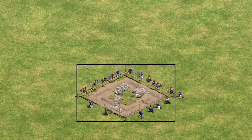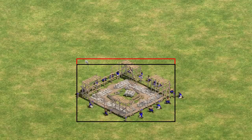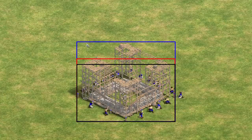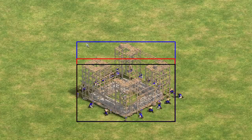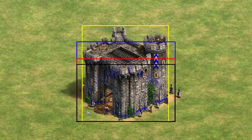For another example, let's look at a castle foundation. As more of the castle is constructed, the graphics grow taller and taller. We'll put boxes around each stage of the graphics. As the castle grows, the area where we can click on the building moves further and further away from the castle's base. And once the castle is finished, the selection behavior changes — the mouse cursor now needs to be over the graphics, not merely inside of their bounding box.